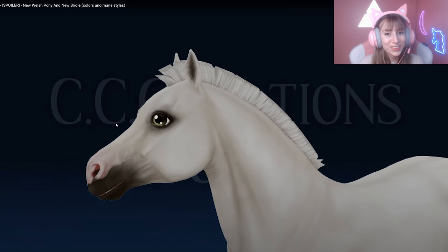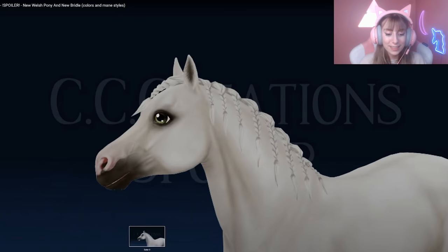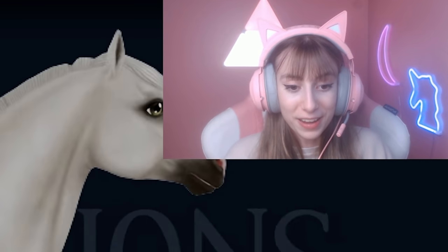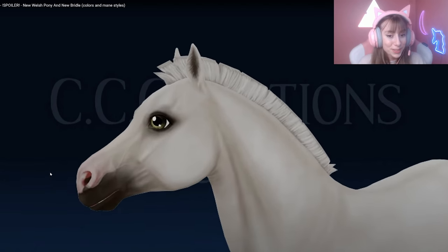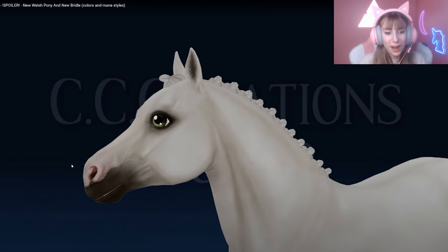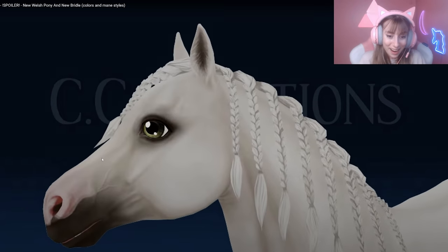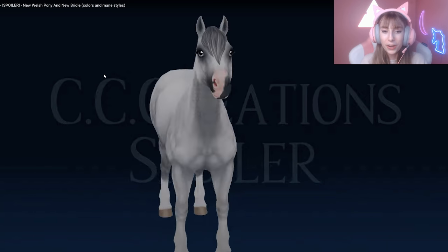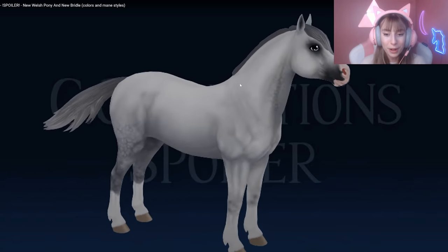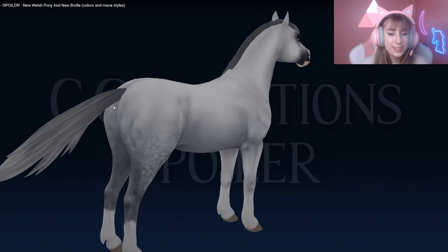I really like this coat color — look at the veins! Star Stable has never added so much detail to horses before, at least not with visible veins. I really like the nose marking on this one too — very cute. It'll take a little bit of getting used to, but I kind of like where they're going with this so far. Based off the model alone I'd say it's maybe a seven or eight out of ten, but the coat colors are looking really detailed and I love the mane and tail.